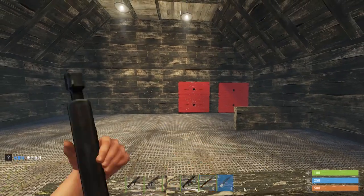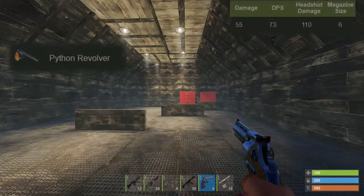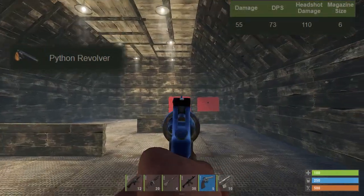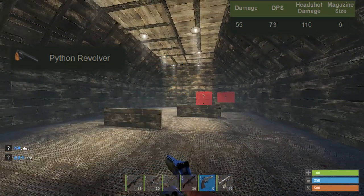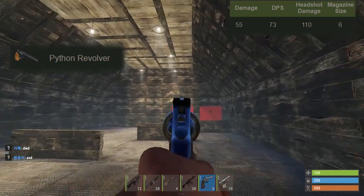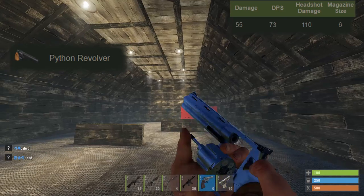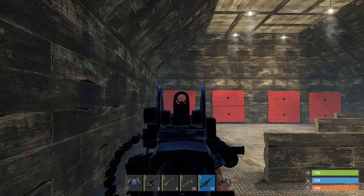Moving on to a higher-tier revolver — I forgot to mention the Python, which is such an efficient weapon: 55 damage per shot, 110 headshot damage, 73 DPS, and six rounds in the clip. This is a great weapon for solo shooting, though not ideal for spamming unless you're in a very close-range situation. It's still a pretty decent weapon overall.